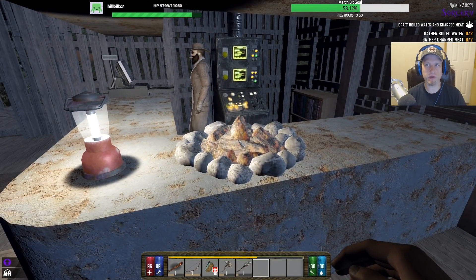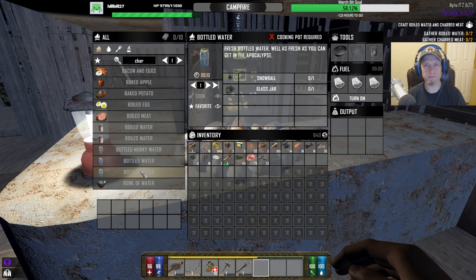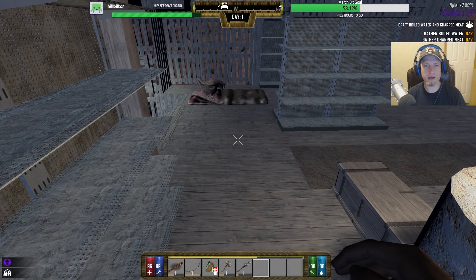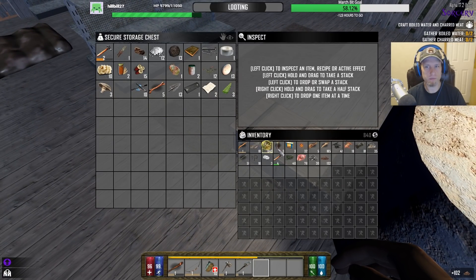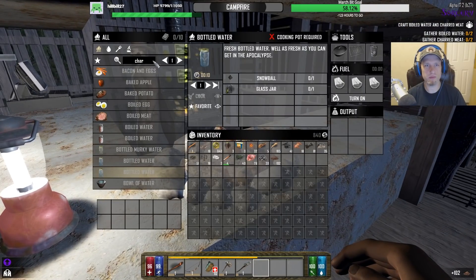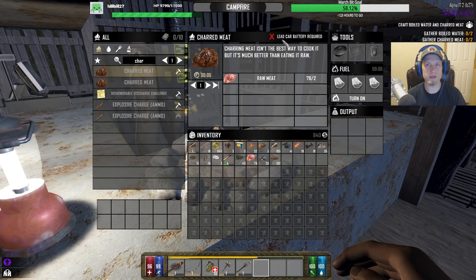We're gonna do some questing here. We're gonna do some boiled water — can we actually do boiled water? Don't we need a cooking pot? Yeah, I think I can actually make a cooking pot because there is a working forge downstairs. In the meantime, let's go ahead and make some charred meat. By the way, you can make the charred meat with a lead car battery if you want.